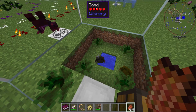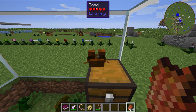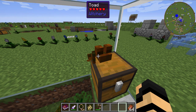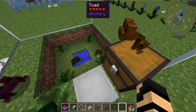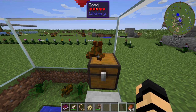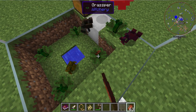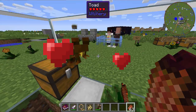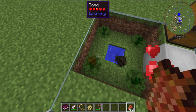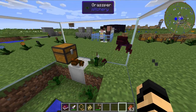In order to breed these guys — the reason why you would only need a minimum of two — you can give them zombie flesh, strangely enough, and then you'll end up getting one that likes you. He's going to sit and stay there. If their feet are up, then their butt is down. So he's not going anywhere. If you do this with two of them, they should make a baby toad. You end up getting a baby toad.